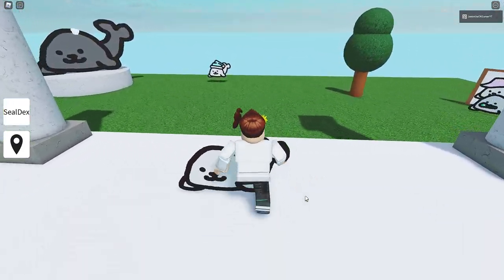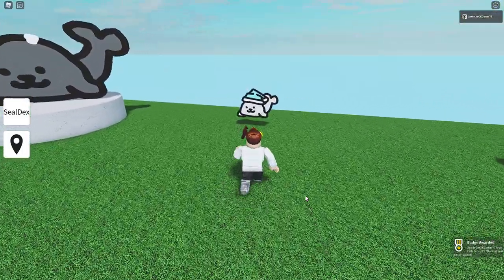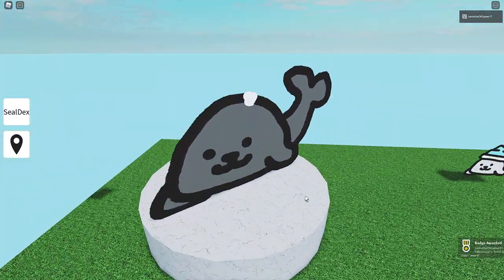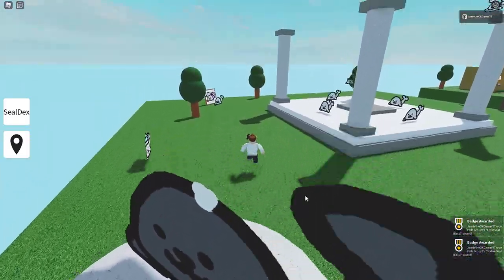Well, it looks like we're surrounded by some seals right now. What's this one? We got the normal seal. And we've got sleeping seal over here. I don't even know how to pronounce that — I'm not even gonna try. And what's this one right here? Statue seal. I can pronounce that one. That one's pretty easy.